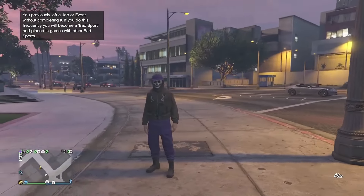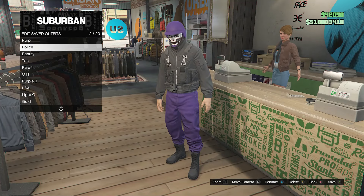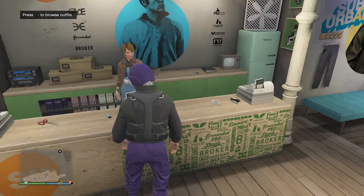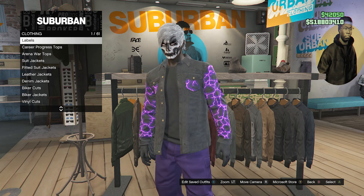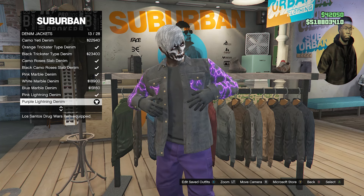Head to the clothing store to save this outfit. As soon as you're at the clothing store with the purple joggers and purple bulletproof helmet, go up to the front counter, hit edit saved outfits, and save this outfit so we can get the purple bulletproof helmet later to move over with our outfit. After you have saved this outfit, we can create the outfit shown in the thumbnail. Make sure you are wearing the purple joggers.